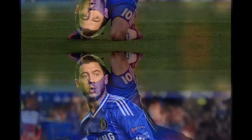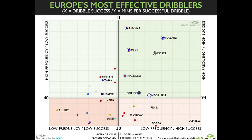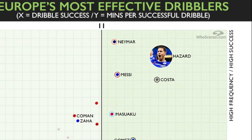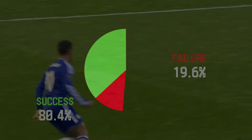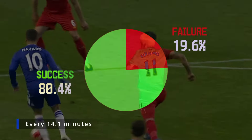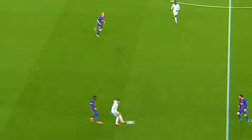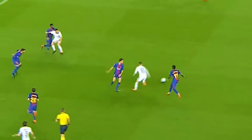Eden Hazard is already a retired player, but during his time at Chelsea, he demonstrated an overwhelming difference from other players. This is statistically proven when it comes to rounding a defender with great regularity every 14.1 minutes and an overall success rate of 80.4 percent. The Chelsea star had the best blend in the business. There is no doubt that he was the number one dribbler in the Premier League.